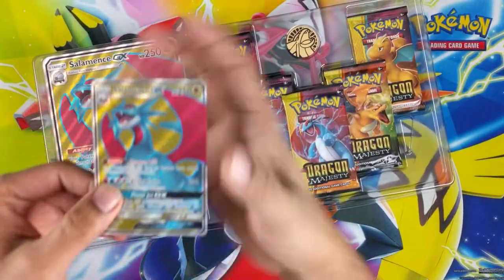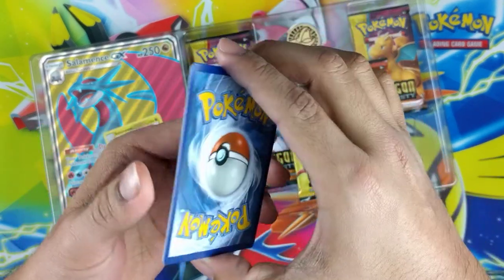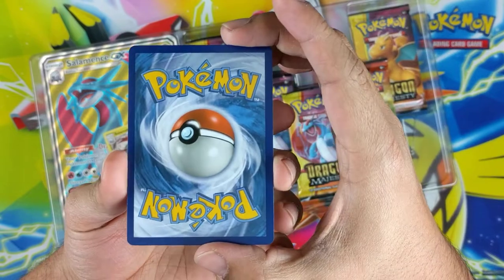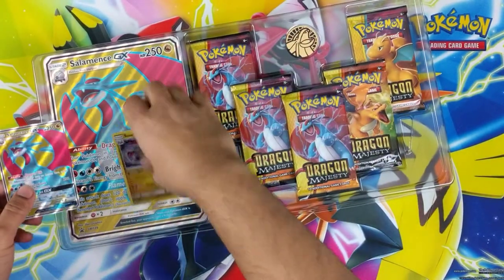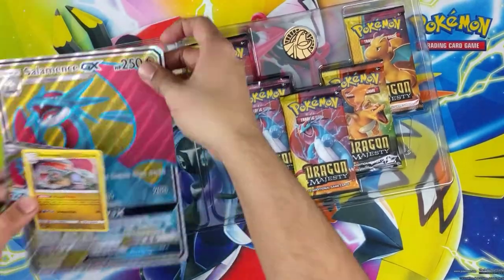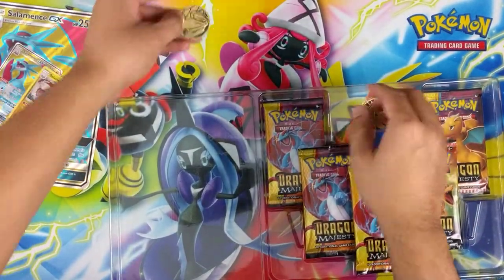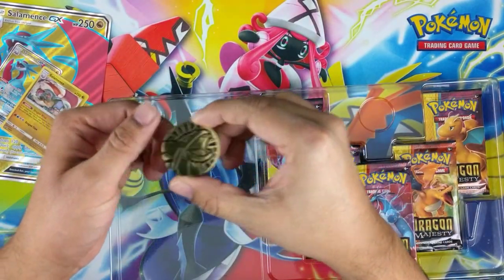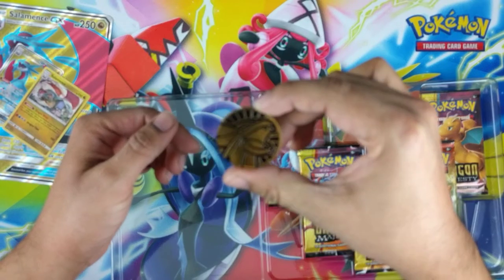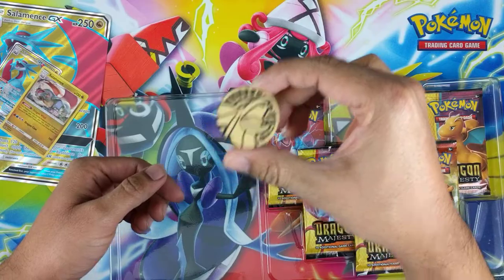Loving that plastic little holder thing — look at the condition, perfect condition for the Salomans GX. Beautiful. Left the Qrim coin there. Nice Salomans coin, very sweet. Focus is a bit off, but not bad.